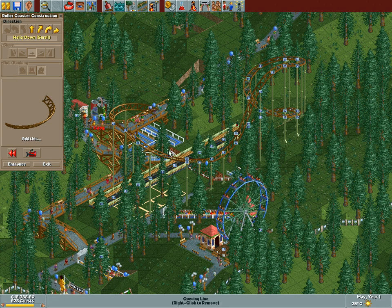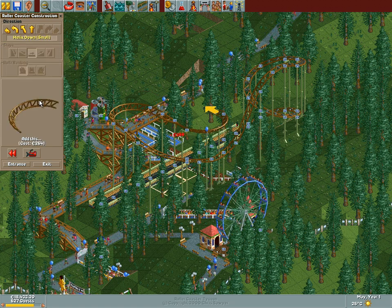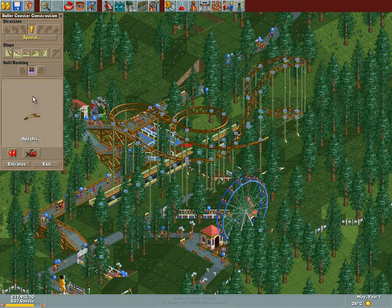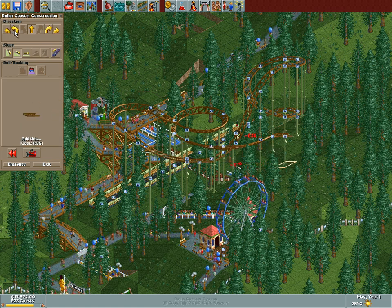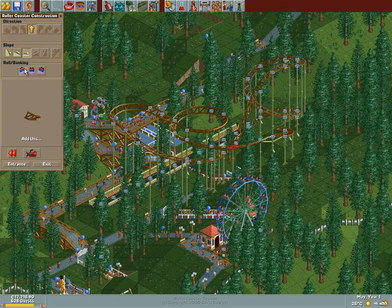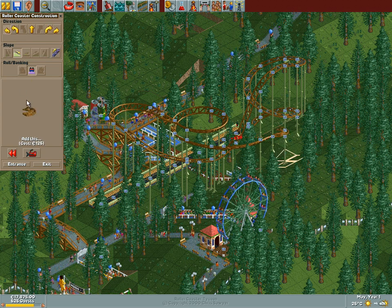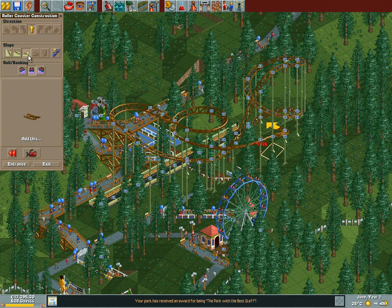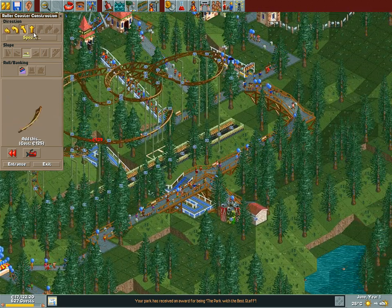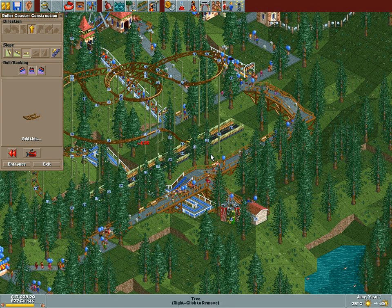Helix down small - well, there's a roller coaster in the way. Alright, let's go with another helix down small. Yes, this is more like it. There's a tree in the way. I mean, I'm really hastily building this. Oh crap, I don't need to build it right though - when it's 1925 here we can get away with something like this. Yes! Alright, let's get like another steep drop in there. If I'm right we're building above the station right now.